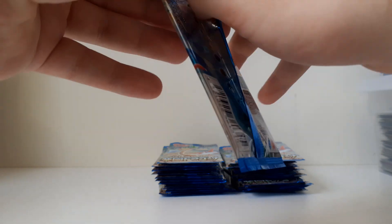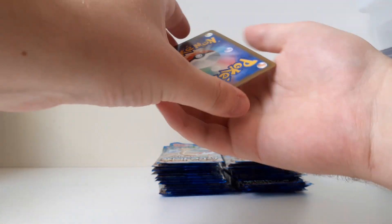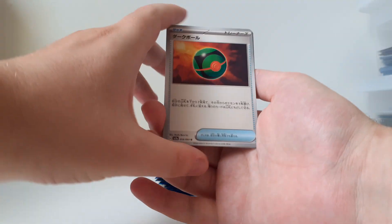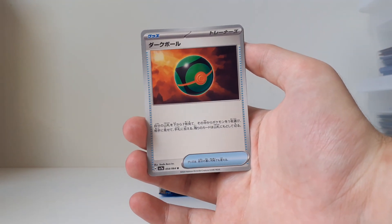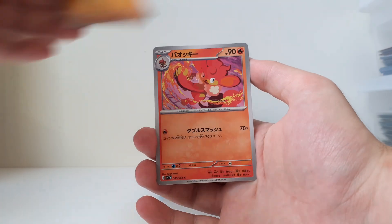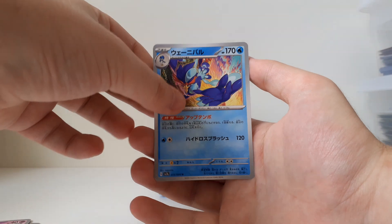It's been a while since I've opened up Japanese. Let's see if Japanese still gives us the luck, because I always get lucky from these. Okay, this is a Dusk Ball, I believe — definitely one of my favorite Poké Balls. Klawf, Simisear, Flittle, and Quaquaval.